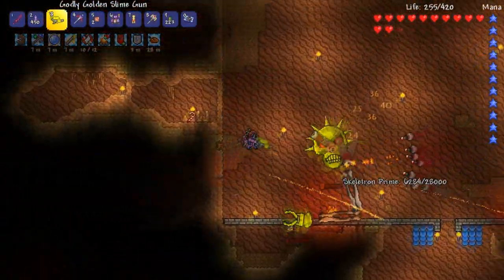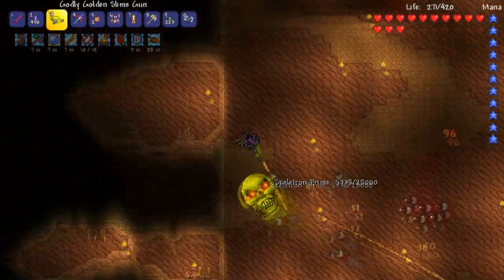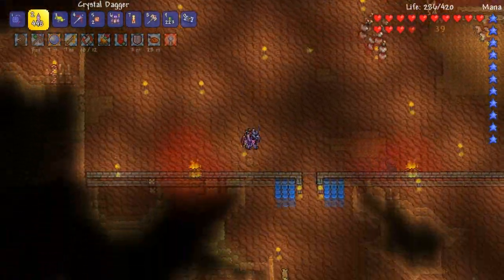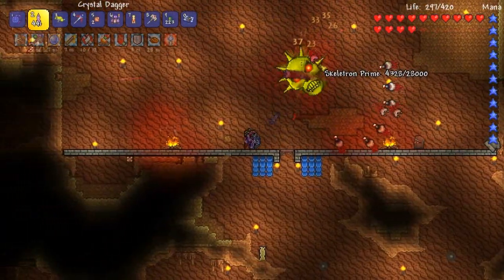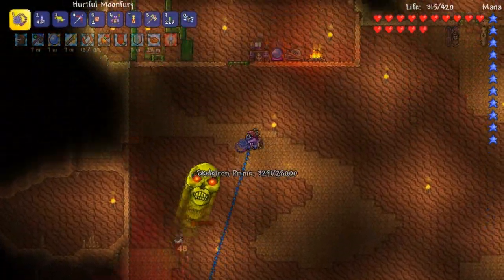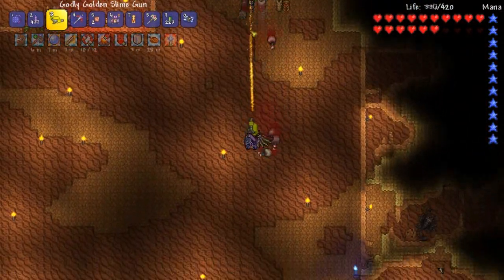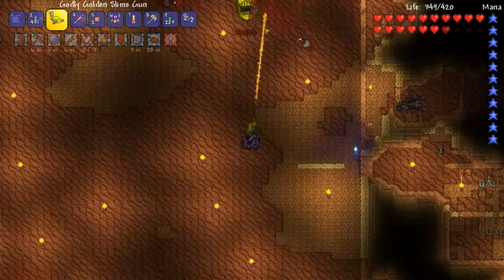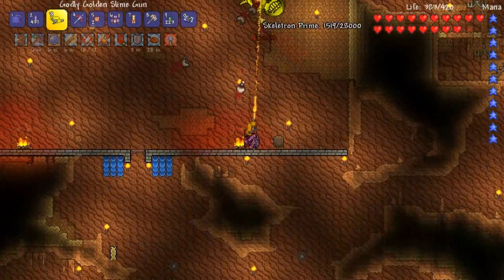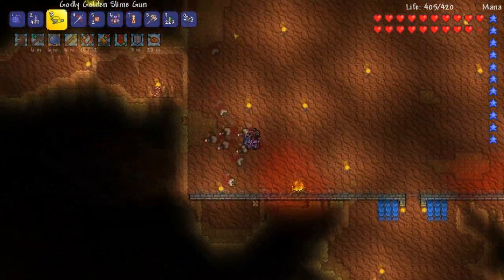Oh my god, lasers times two! Let's use these crystals and make sure I've got the e4 buff on him. Come back down here — just spin, that's all you've got to do. And that puts an end to Skeletron Prime! We've done all three mega bosses — minus the Twins — in this episode. There are four mega bosses, so we're not done with the mechs.